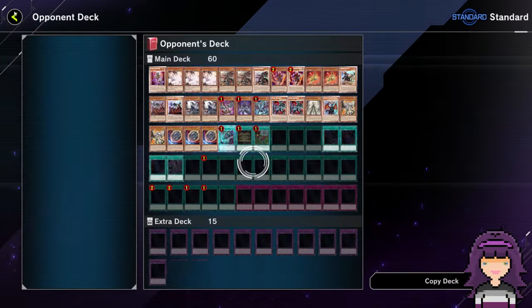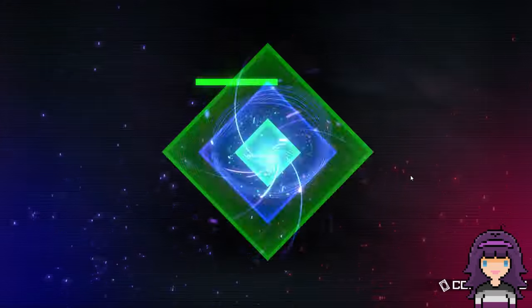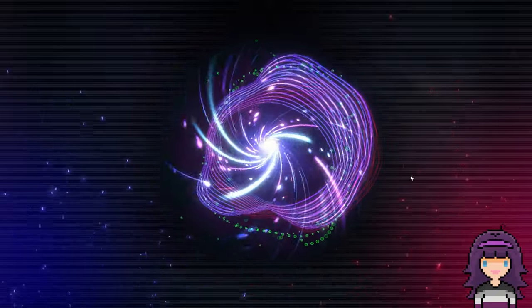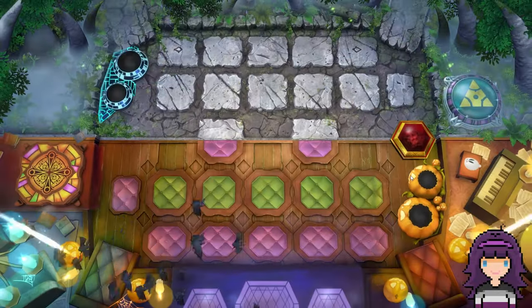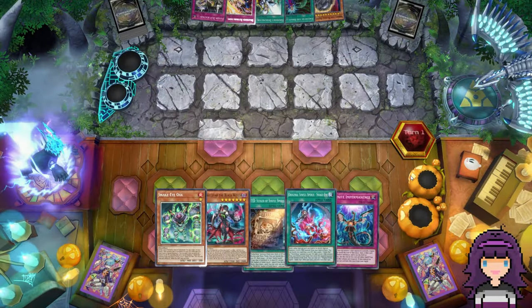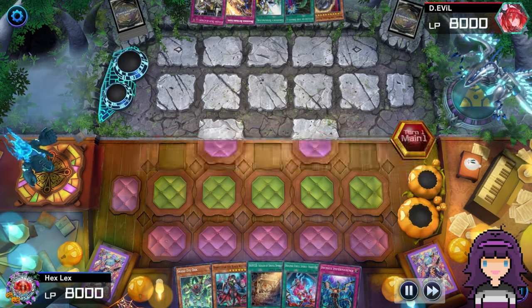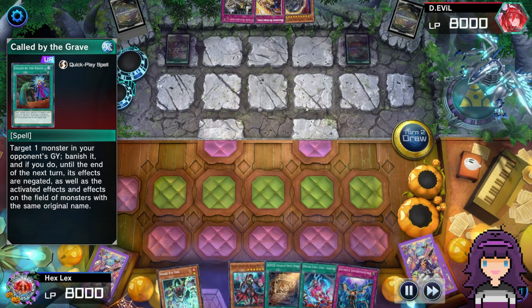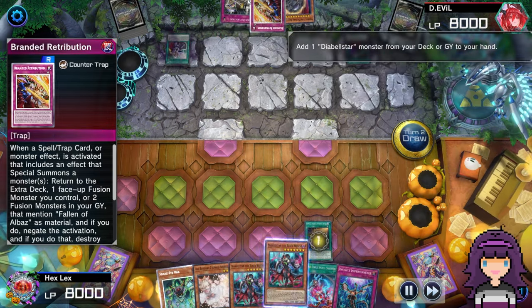Let's take a look at round number two. Looks like Branded was our opponent here. This Brandon player did get a pretty bricky hand — gonna set Crossout and Call By. They do have a Nib in hand, but Retribution and Fusion Duplication not doing as much here. I'll lead with Wanted for the Diabelle. Opening Oak isn't ideal, but it's not that big a deal if you open with Diabelle as well.